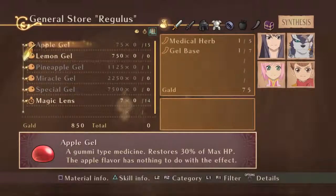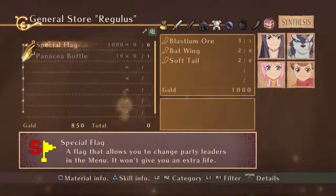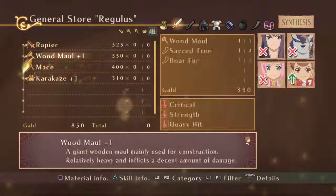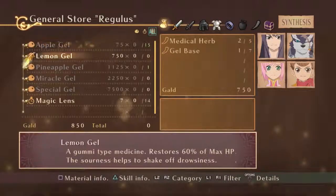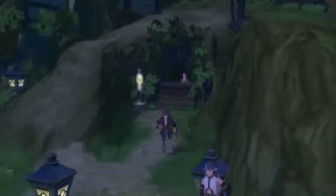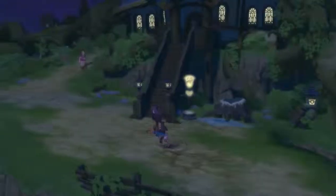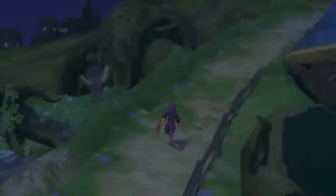Now I can look at synthesis — that's good. I can make magic lenses? Wow, I forgot about that. There's a special flag item we need to get at some point, but I need to get some bat wings for that. I can already make some stuff, which is good. I'm not going to yet, but this is going to become very important later on. Lemon gel's nice. Let's go heal the tree because that's what we came here to do in the first place — that should really be our priority right now.